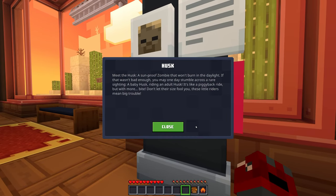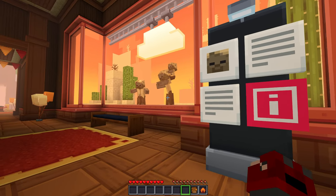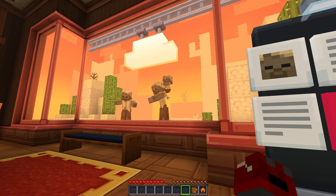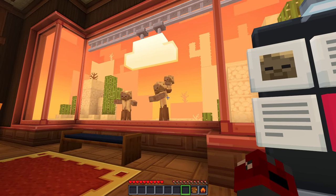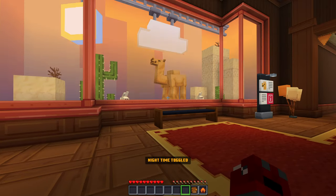What's this? Husk — meet the Husk, a sunproof zombie that won't burn in daylight. If that wasn't bad enough, you may one day stumble across a rare sight: a baby husk riding an adult husk. It's like a piggyback ride but with more bite. Don't let their size fool you — these little riders mean big trouble. I wonder if this is only on Bedrock, because I don't remember that being a thing, but maybe I just haven't been lucky enough.